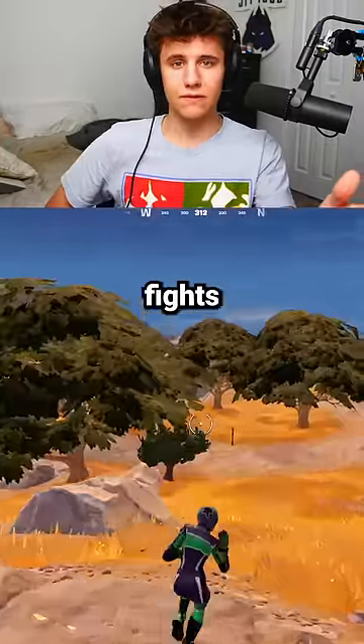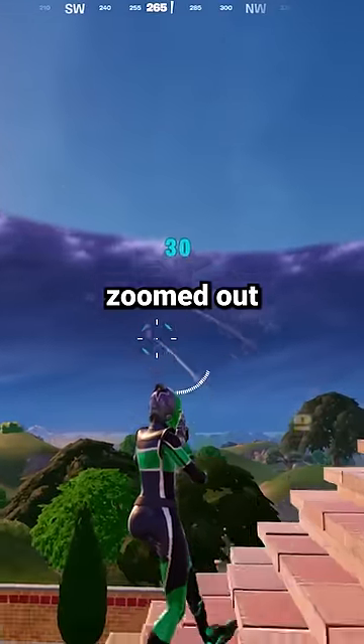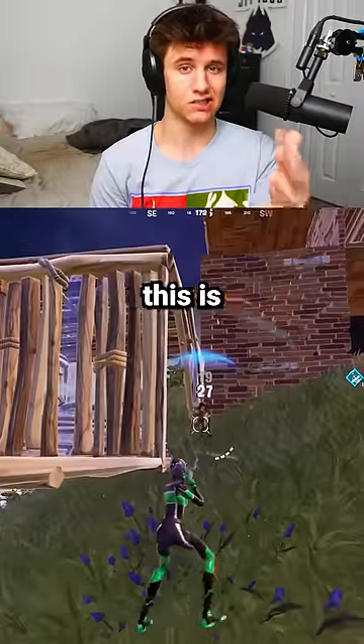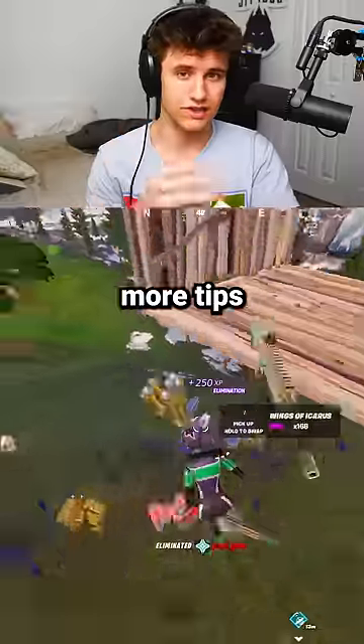Just know that whenever you get into fights and zoom in with a scoped weapon, it's going to stay in the same zoomed-out POV. So it can be pretty hard to hit shots if you're bad at the game, but this is so worth it. Let me know if you guys are going to try this out, and make sure to follow for more tips.